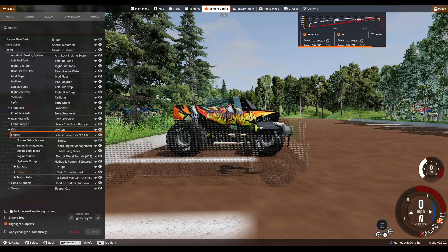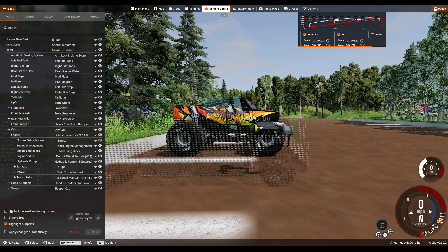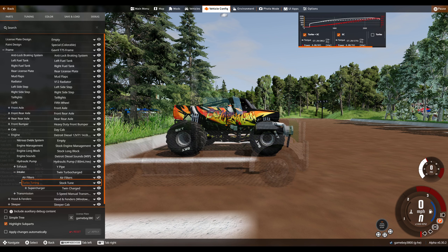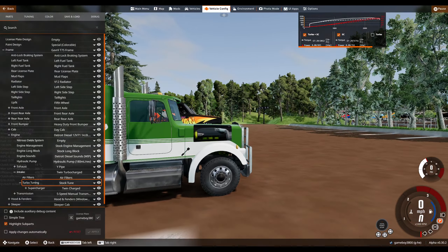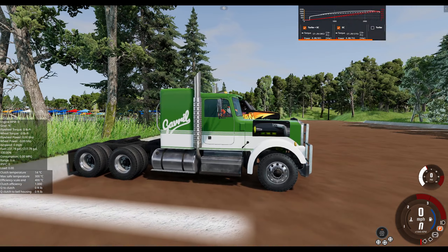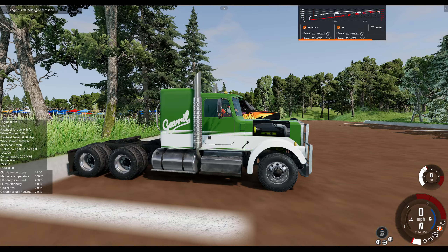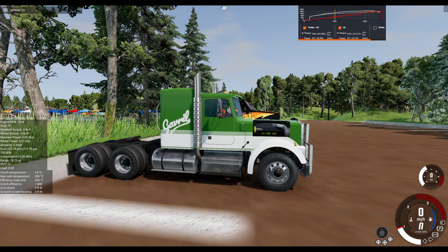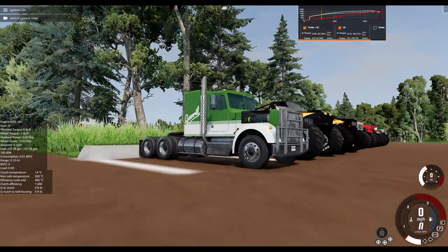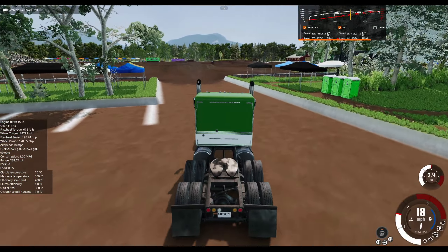You can see the hood and fender is windowed. You can see a new radiator, because what is that? That is a Detroit Diesel 14-liter V12 engine, and it is quite the specimen. We got multiple intakes — naturally aspirated that it spawns with, supercharged, and twin turbocharged. I have given it some custom sounds, and we're on B-Gamer's Mudmap just because I think it's fun.